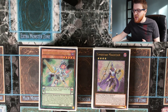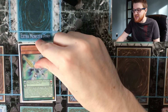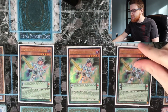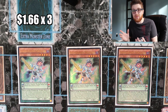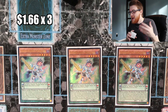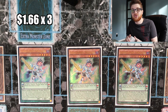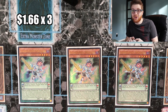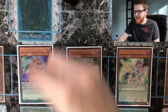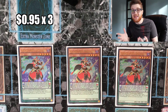Starting off with the main deck, we have three copies of Harmonizing Magician. This is one of your key cards and key playmakers. If you're able to pendulum summon this from the hand you're going to be in good shape — you're able to enable so many different plays like double Omega or even an Omega plus a rank four. If you always see it in your hand, you know you're gonna be in really good shape.